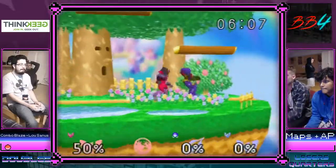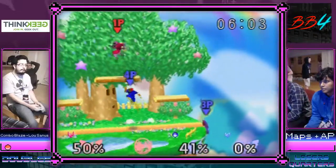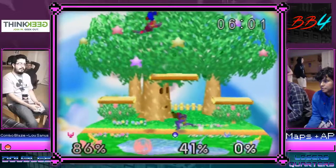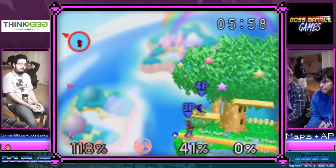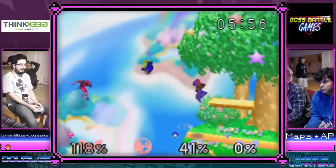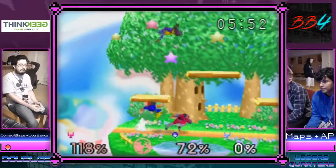Maps probably could have DI'd onto that one, but he killed the Ness anyways. Samus is dead, this should be a combo — that should be dead. Falcon's just gonna go out there, Samus is gonna hold ledge, but I think they just had a little confusion.